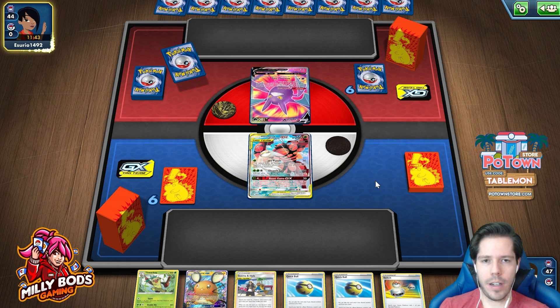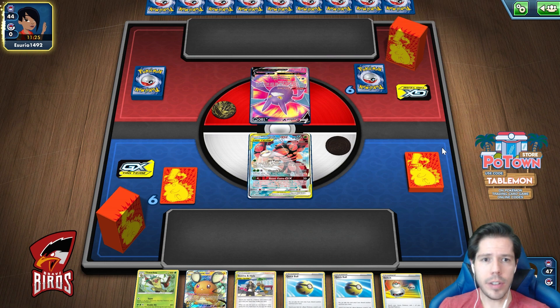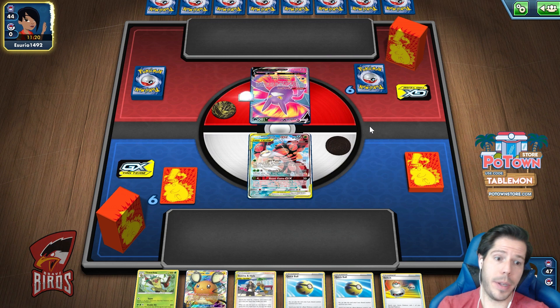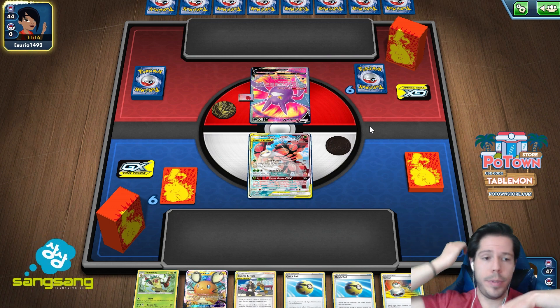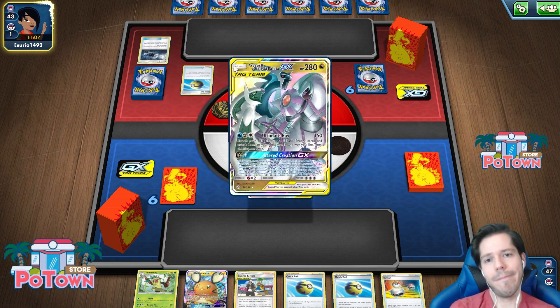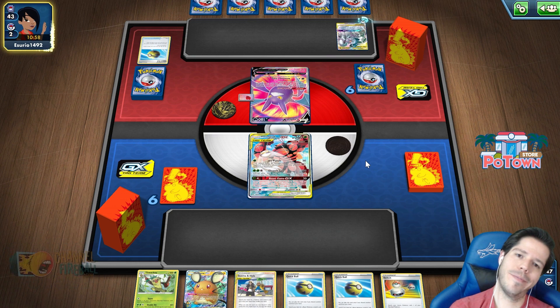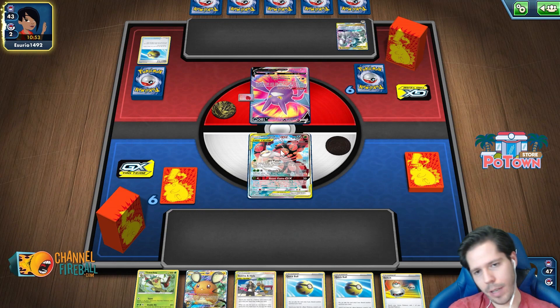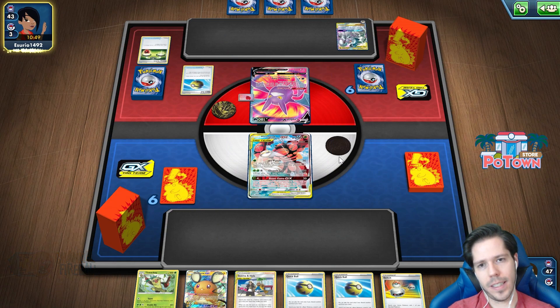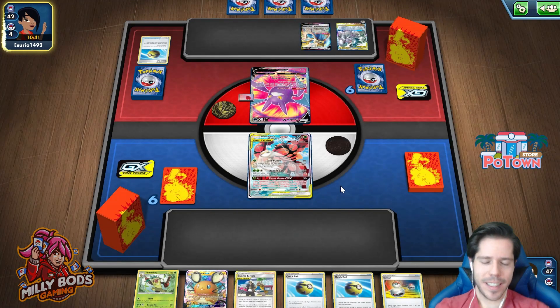That Thwackey makes me very nervous. Okay, Croagunk start for them. Based on the Air Balloon I see, I think it's not a Turn Test. Let's die the bottle for Mosa. And if this is ADP — it has 260 HP — yeah, it's ADP. That might end up being my demise. Having this guy in play and being able to be killed by Stealthy Hood. Perfect start for them, so this is going to be very, very rough — pretty much impossible.